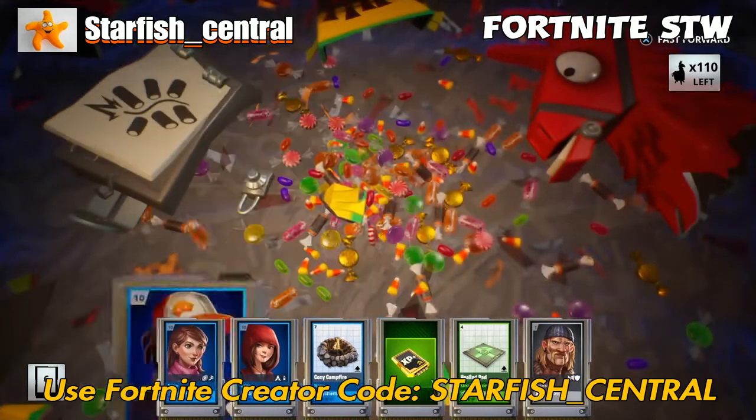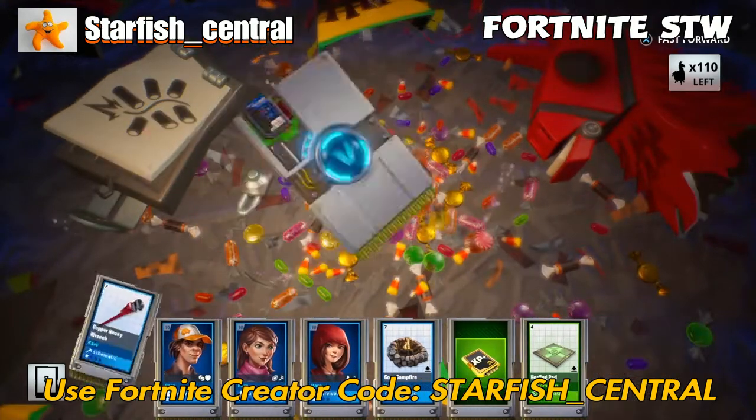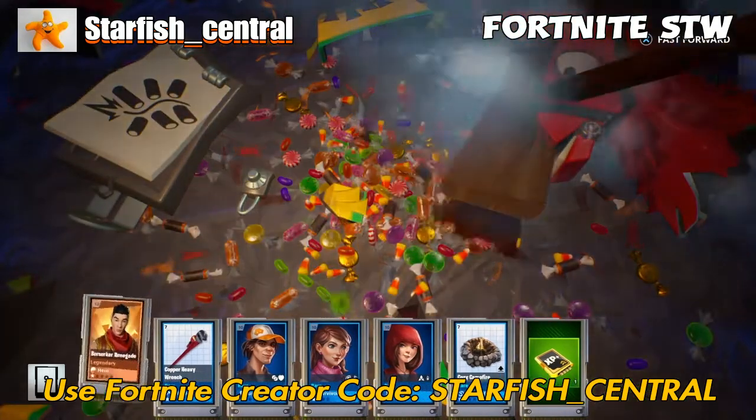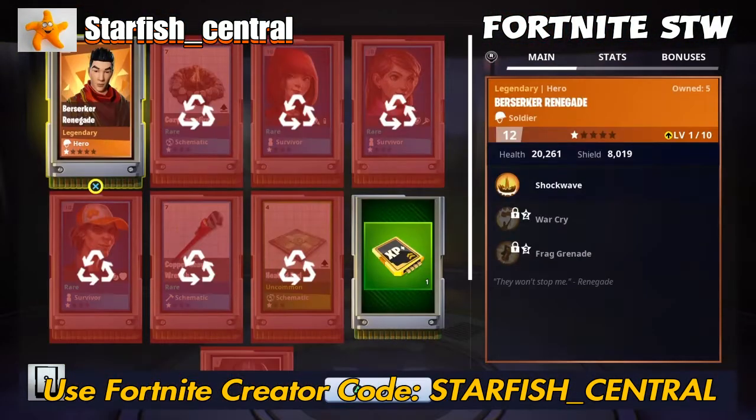Cozy campfire, which is better than the healing pad. I'm sure we've already got the Berserker Renegade in legendary already.